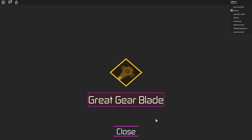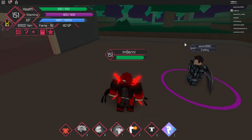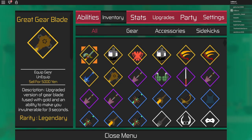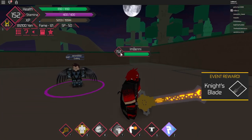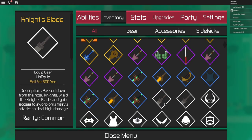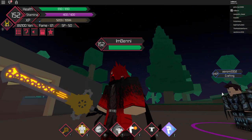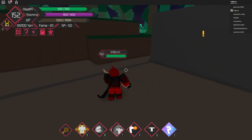A Great Gear Blade — yes please! After all this time, all these gear blades, it has finally come to something good. There we go — look at this Great Gear Blade, let's equip it. We got an event reward — Knight's Blade — okay, thank you. But look at this, this is mighty cool, not gonna lie. This is a really cool weapon.